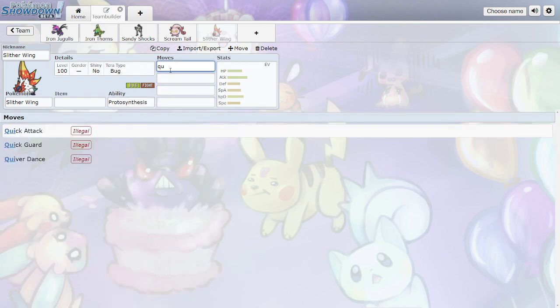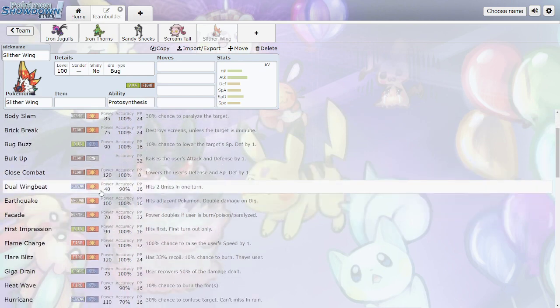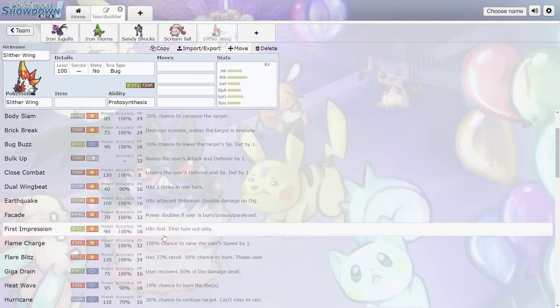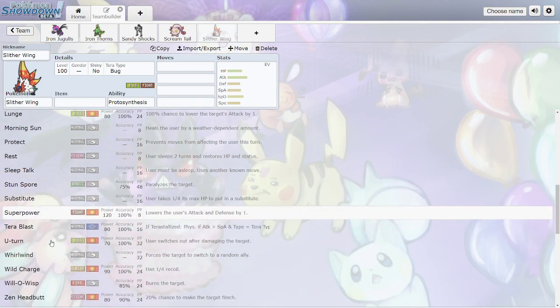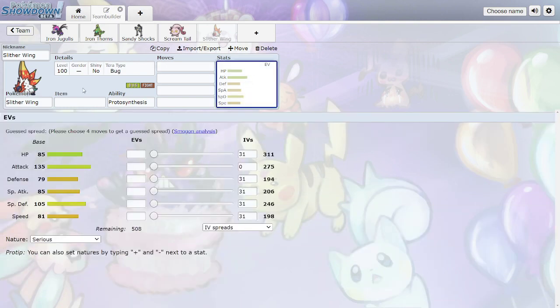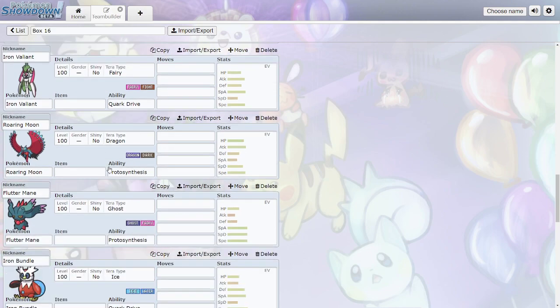Finally, Slither Wing is the Bug/Fighting Volcarona for Scarlet. It doesn't get Quiver Dance — neither paradox version does. Bug/Fighting isn't a great typing, but Close Combat hits hard, and it now has First Impression at 90 base power. Still has good coverage: Morning Sun, U-turn, Wild Charge. Very high Attack, not great Speed, and decent Special Defense — that's why it's in UU.